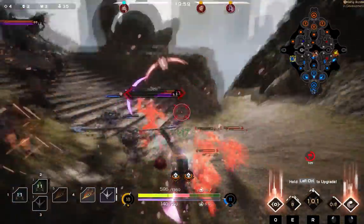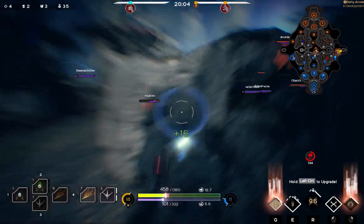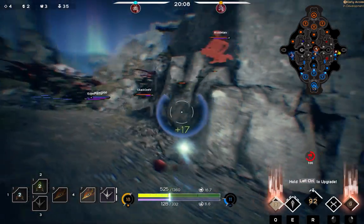Shortly after, I get attacked by the enemy team Kalari. I did not notice Grimm was there, but you need to use your Shadow Walk accordingly in certain situations. You can either fight and die, or run away and fight for another day.